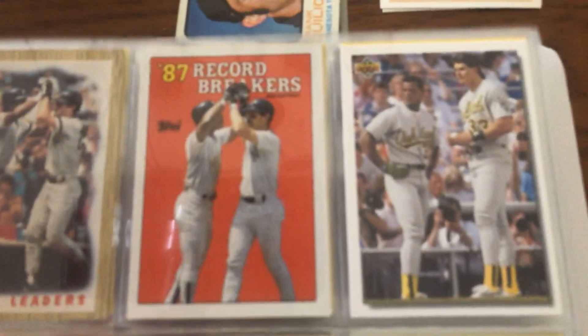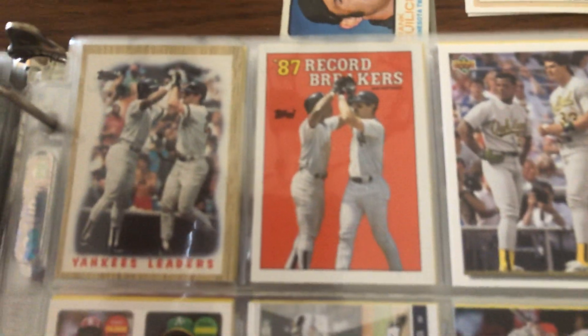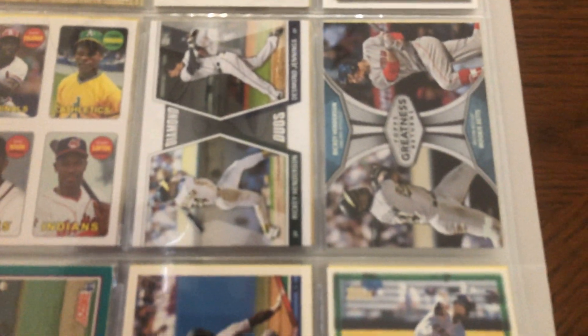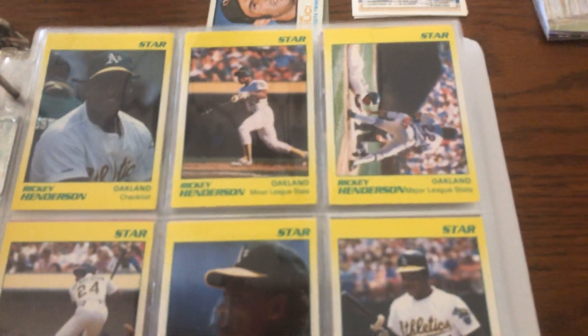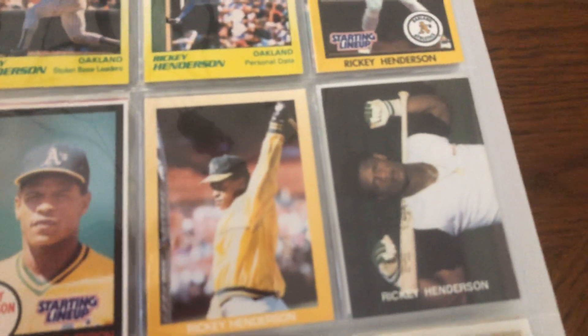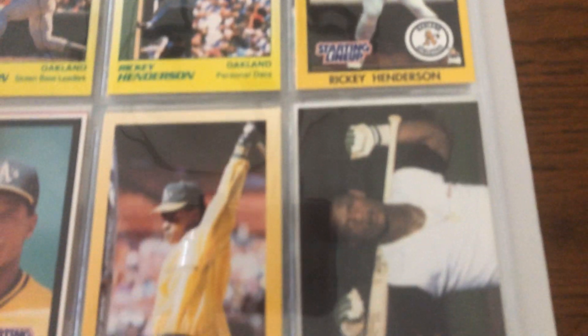Here are some dual cards with Ricky and another player — a couple of Ricky and Donnie cards, a Canseco, just dual cards. And then these are Ricky cameo cards right there, so I'm always keeping my eyes peeled for Ricky cameo cards. And then just a Star set — this is from 1991. Those are a Starting Lineup card.